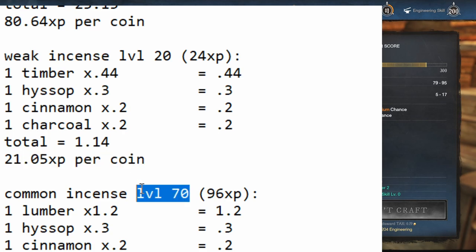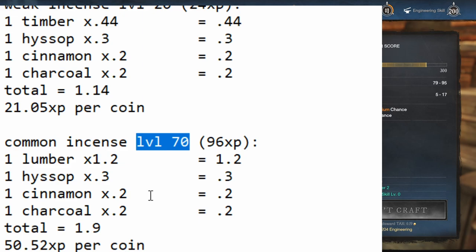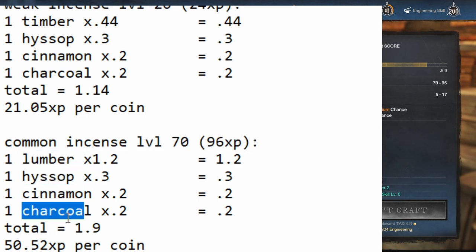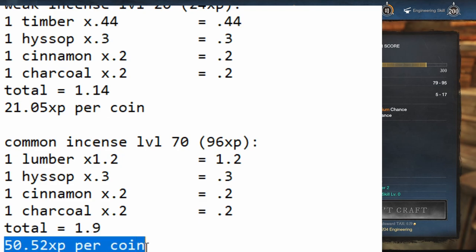Common incense unlocks at level 70, and it is actually better than the bed. So you're probably going to do the bed, and then once you're at level 70 in furnishing you'll move on to incense. It gives 96 XP and uses lumber plus the same hyssop, cinnamon, and charcoal. On my server at current prices it's 1.9 per craft, which is 50.52 XP per coin — pretty darn good. That'll tie you over until you can get to Powder Horn.